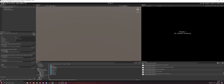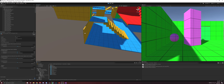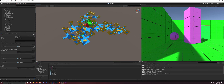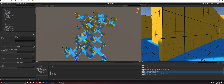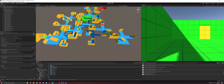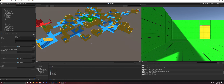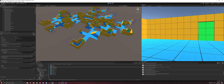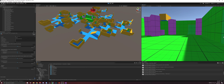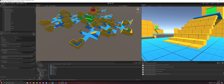Now the dungeon will spawn both the L rooms and our custom room. If we hit play, we can see our custom rooms spawning all over the place. We go explore and find one — there's our custom room.